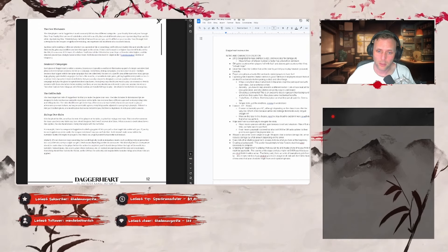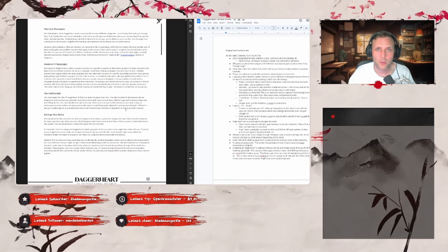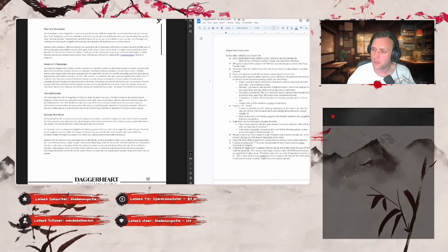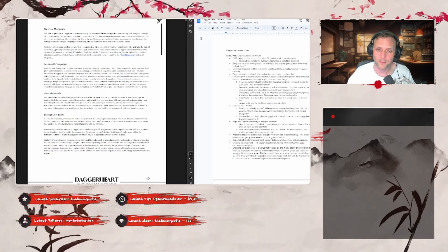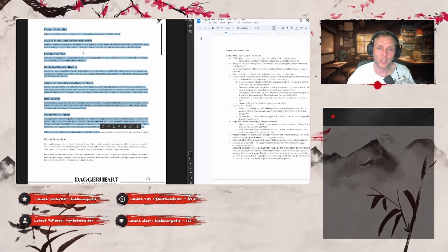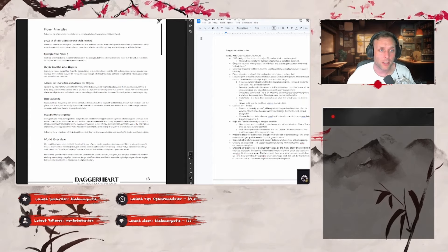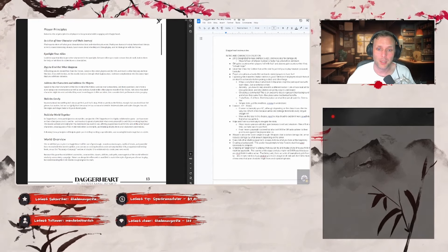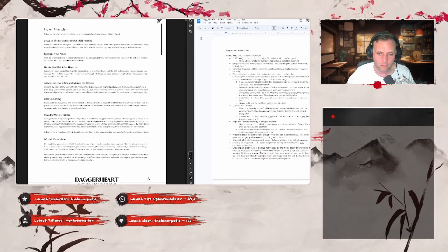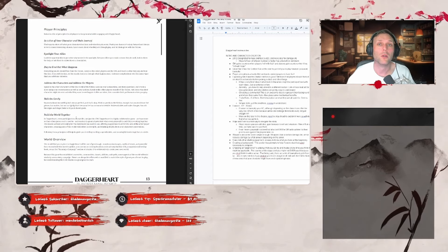It's great that this book has a golden rule section, which basically states that if you don't agree with something, just play it however you want — amazing for a game to just say that. The player principles section is a lovely reminder to have fun. It tells you how to play a role-playing game: be a fan of your character, actually like your character, spotlight your allies, play to find out what happens, address characters and players, hold on gently — improvisation isn't always perfect — and build the world together. Great tips.